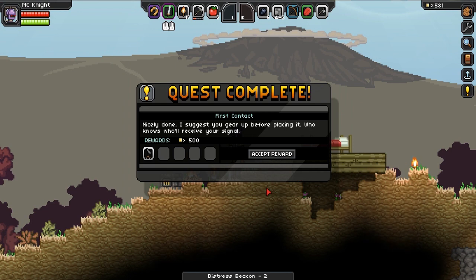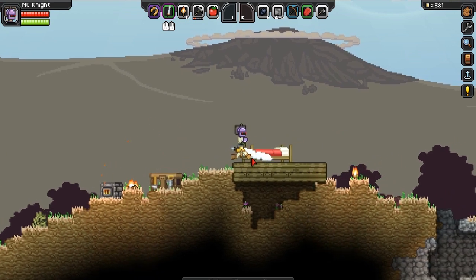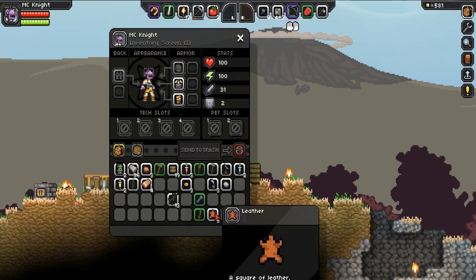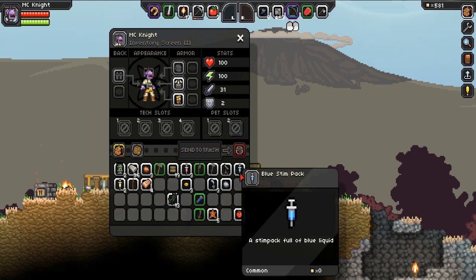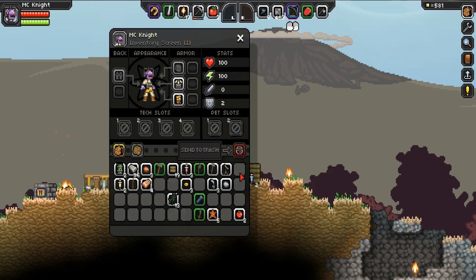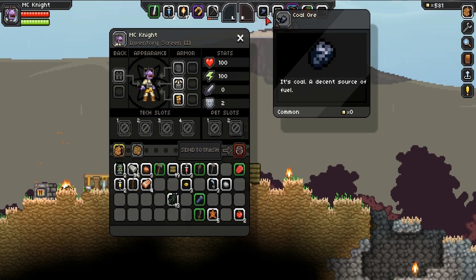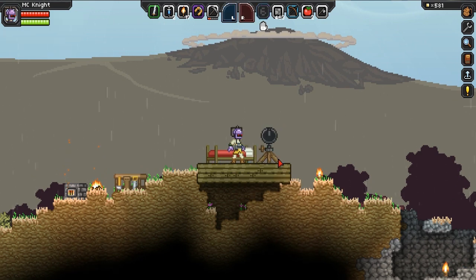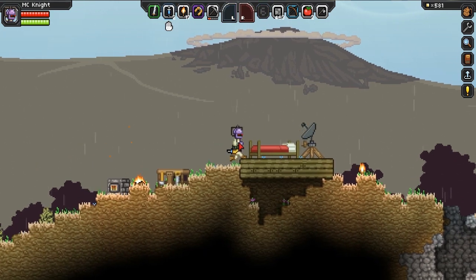And now let's place it down next to our bed — nicely done. I suggest you get ready before placing it — who knows what will receive your signal. You know what, I think we'll be alright. So let's go — I'm going to completely ignore the advice of the nice quest giver. A stim pack full of blue liquid — I'm going to put that on my hot bar, that sounds cool. Let's actually do this. Let's go ahead and place this guy down, and there should be no problems at all. You can see it's doing its job there — scary stuff. Hopefully something manages to pick us up.